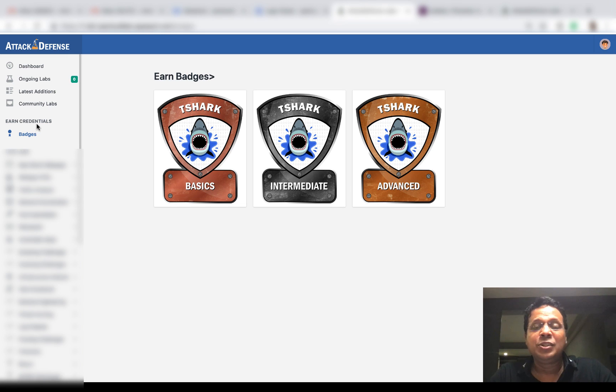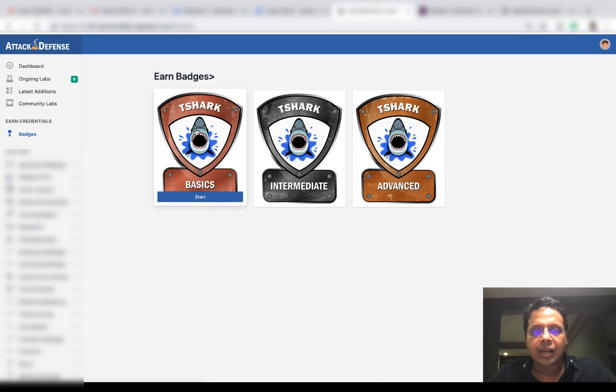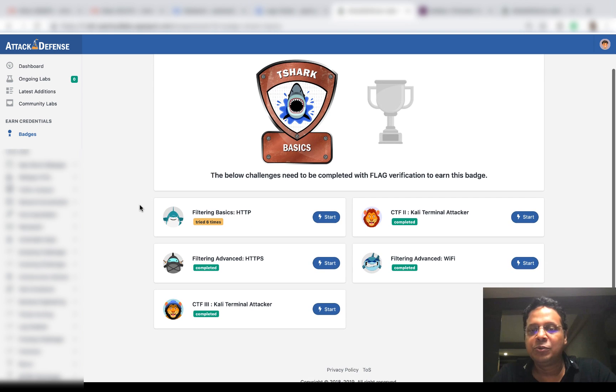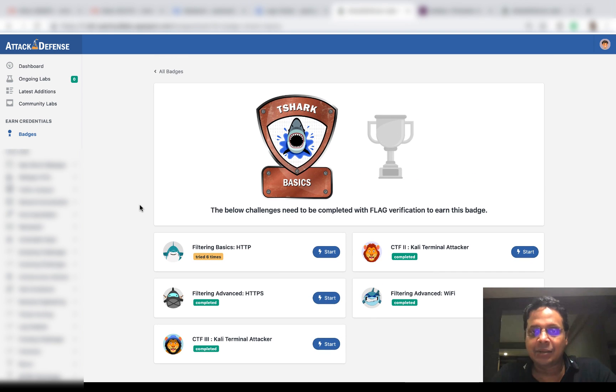Very soon you're going to have earned credentials show up on the left hand side, and you can click on badges and you'd see a ton of badges in there. These are just demo badges we are using for our own internal testing. If you click on one of the badges, for a given badge you're going to have a bunch of challenges which you're going to have to complete in order to earn that badge.